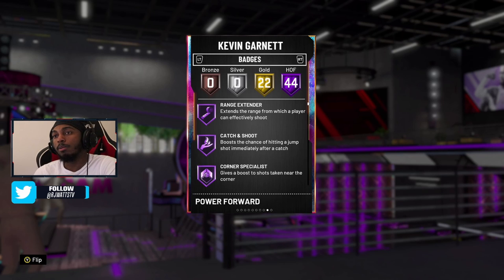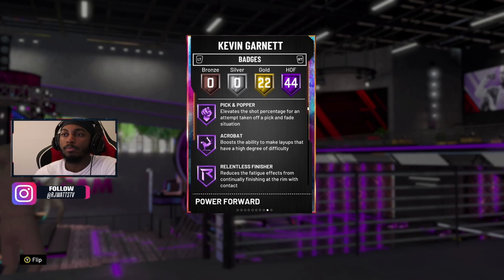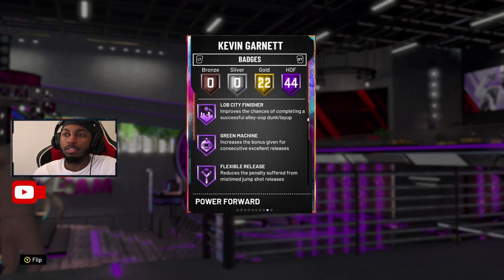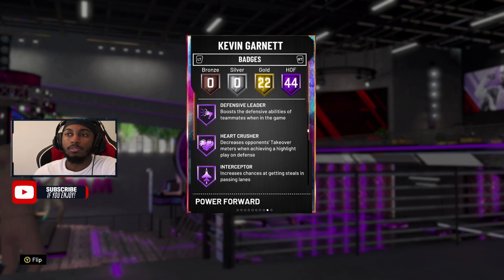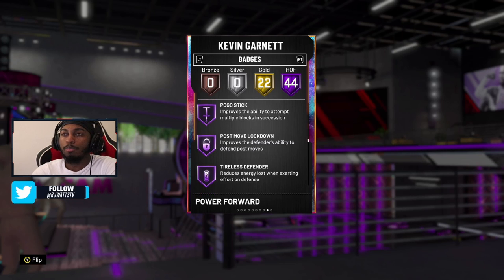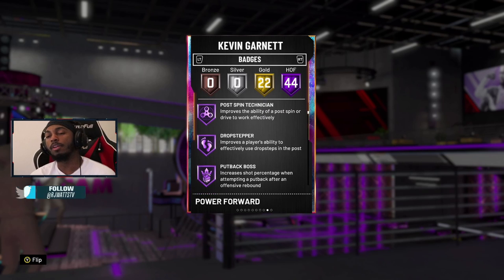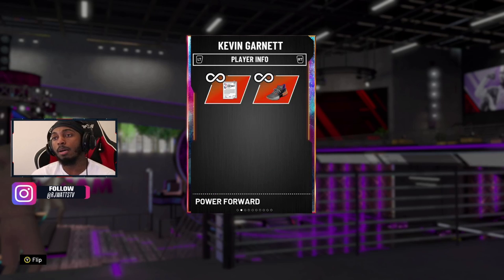KG comes with 44 Hall of Fame badges. A lot of them include: Range Extender, Catch and Shoot, Corner Specialist, Difficult Shots, Pick Popper, Acrobat, Relentless Finisher, Post Pin Technician, Drop Stepper, Put Back Boss, Quick Draw, Hot Zone Hunter, Break Starter, Lob City Finisher, Green Machine, Flexible Release, Deface, Rim Protector, Dead Eye, Chase Down Artist, Clamps, Defensive Leader, Intimidator, Quick First Step, Moving Truck, Dream Shake, Rebound Chaser, Pogo Stick, Post Move Technician, Tireless Defender, Worm — pretty much most of the main Hall of Fame badges, including Ankle Breaker which everybody loves.